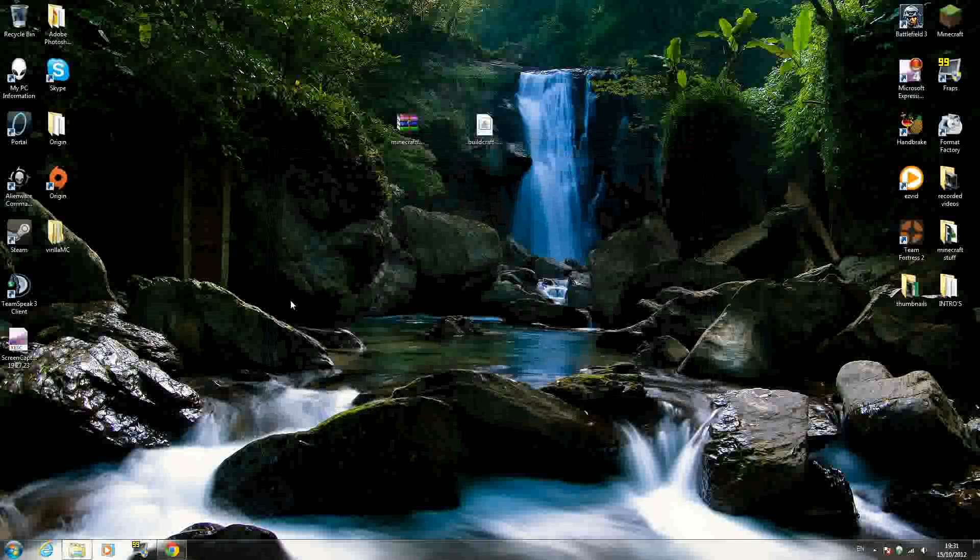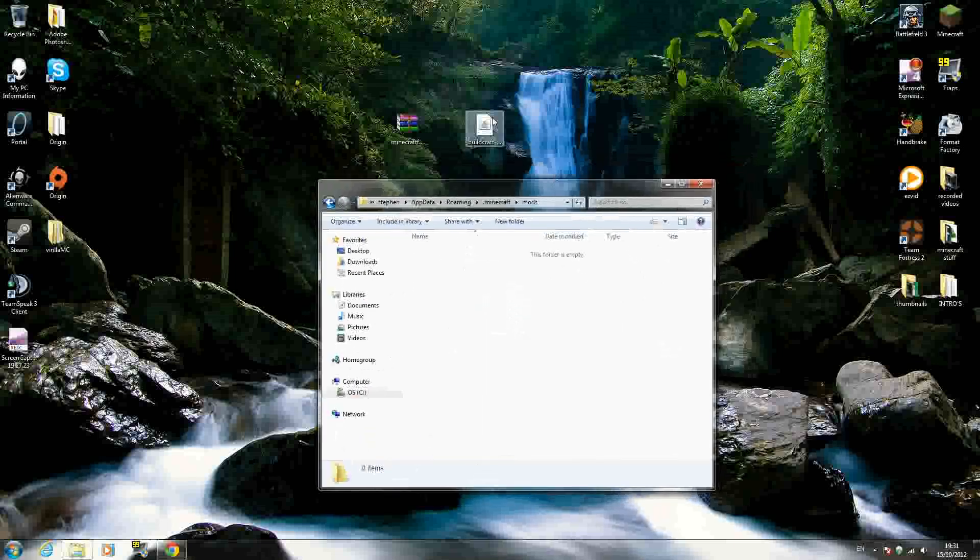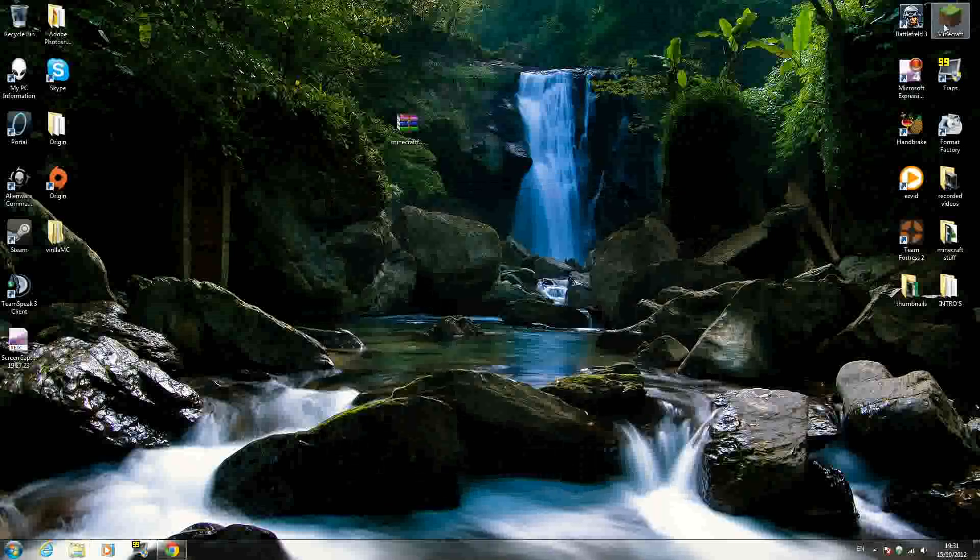Now you can exit back out of Minecraft and go back to your .minecraft folder where you should see a lot more files and folders. Find the one called mods — not core mods, just m-o-d-s, mods. Open up that folder — it should be empty — and drag in the Buildcraft download, and that's it, it's that simple.